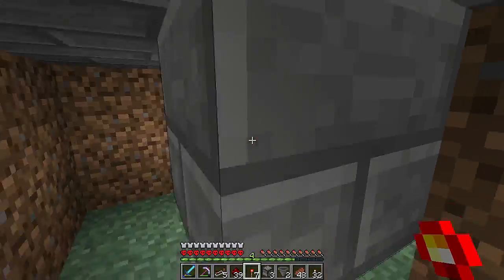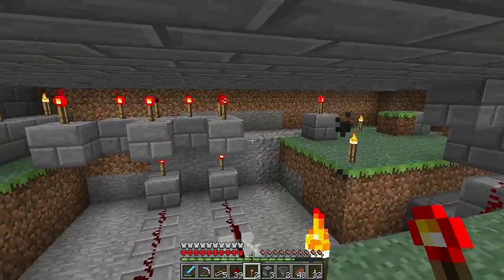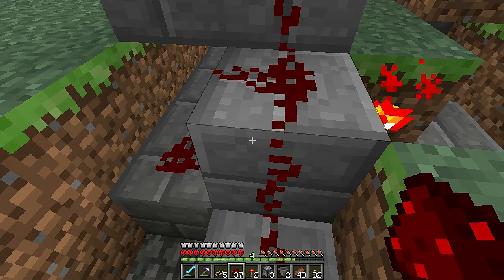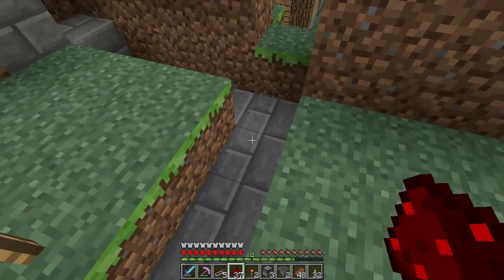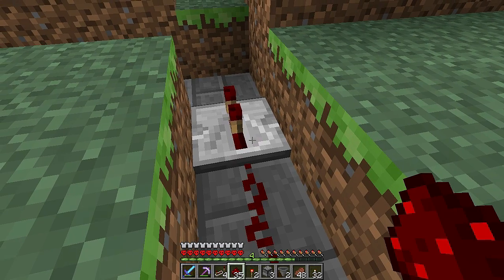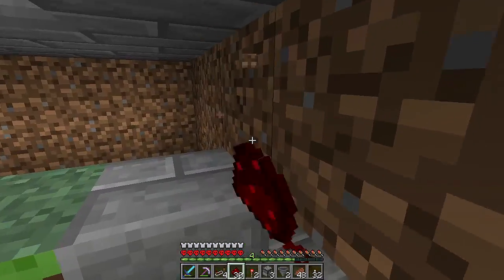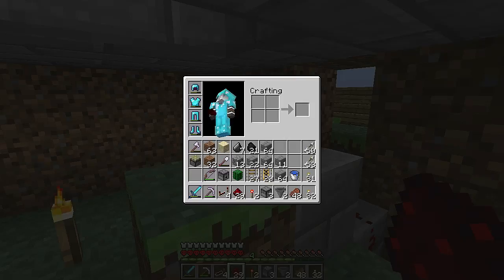Redstone torch there, one there. We're going to fill this up with redstone torches — and you'll notice that two of them are off because they're being powered from underneath. Same thing over here — we need to power these rails. The ones that are going to be controlled are the ones powered off, and they'll be controlled by this redstone that goes up here. Let's fill this in. I think we can make it all the way over here without a repeater, then we'll put a repeater there — might need two timing. Put more redstone there and there.